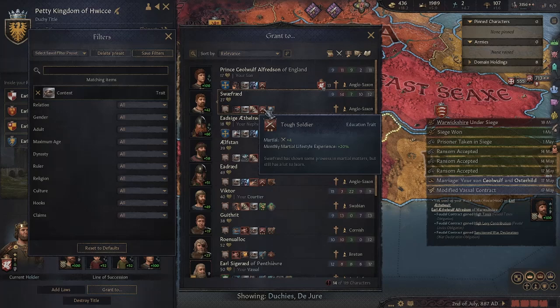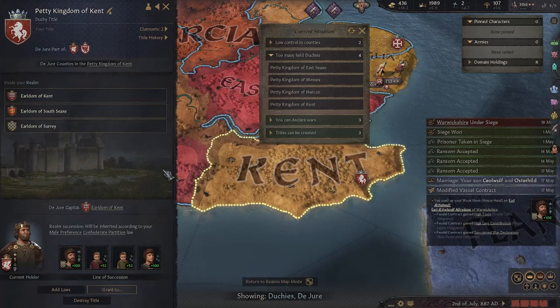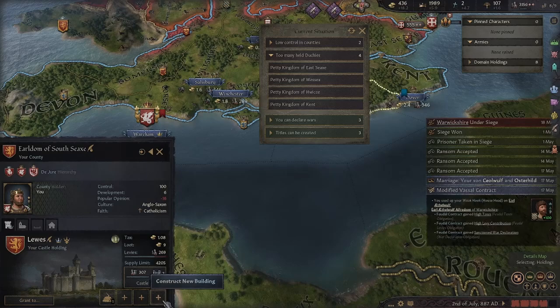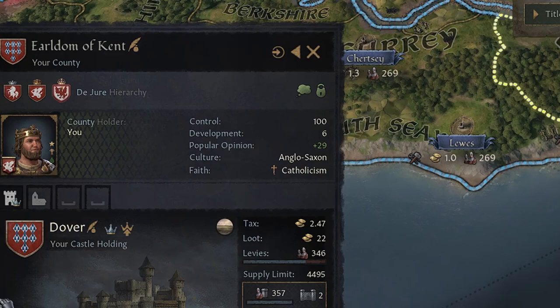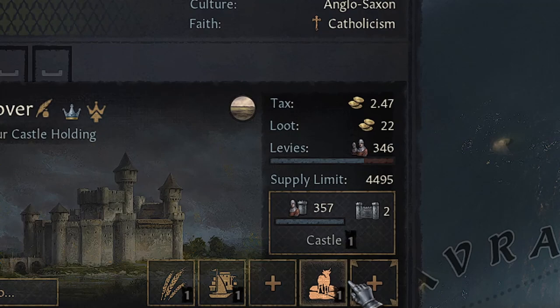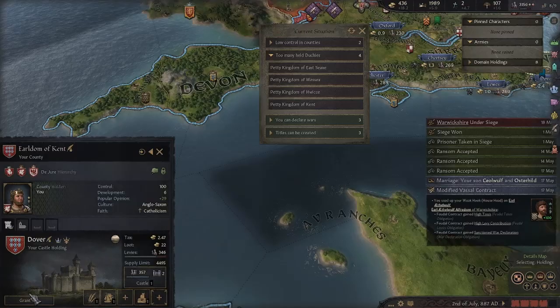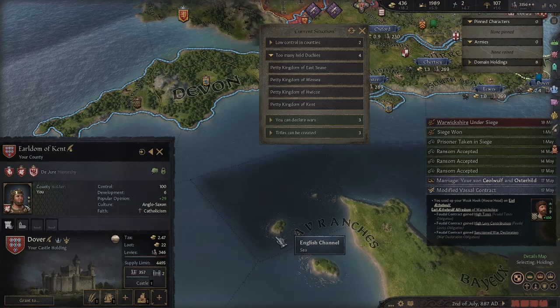But later in the game it's a good idea to match the county capital owner with the duchy owner. Let me show you. The duchy of Kent has three counties. If you click any of the counties and click the first building, you count the number of slots — four slots means this is not the capital. But if we click Kent and click the first building, the lord building, we have five empty slots — it could be six if you have a special building.